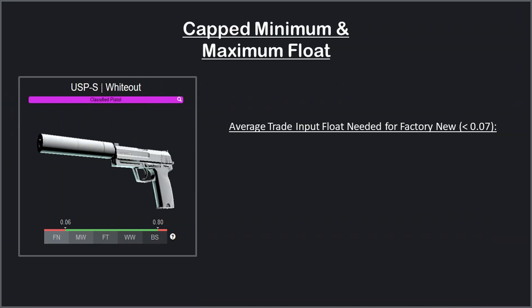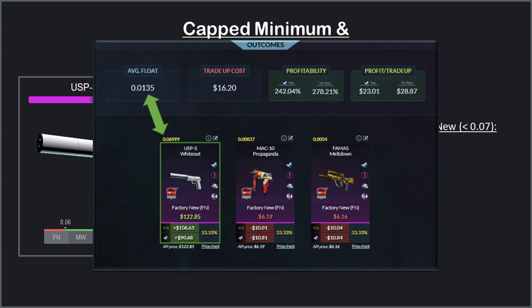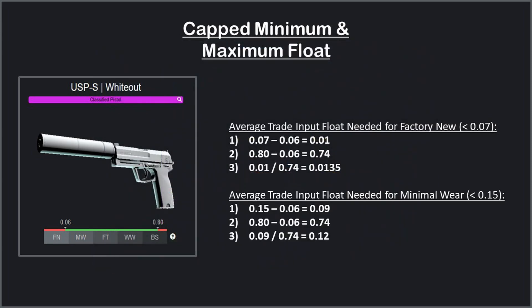The last scenario is the most tricky, but only because it involves an additional step. Using the USP Whiteout for our example, the first step is we subtract the minimum float cap for the skin from the max float for a given wear condition — so 0.07 minus 0.06 gives us 0.01. The second step is we subtract the skin's minimum float cap from the skin's maximum float cap — so 0.80 minus 0.06 gives us 0.74. Finally, we divide those two numbers and we get the average input float we need for a factory new USP Whiteout. If we use that average input float on a trade calculator, we can see that it would give us a factory new USP, and it would be the same steps for minimal wear or any other wear condition.